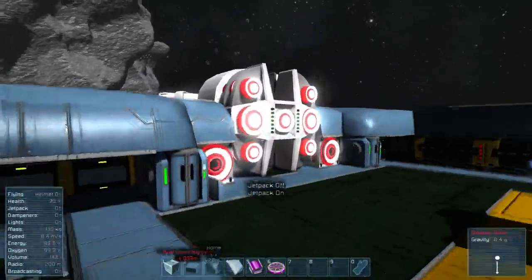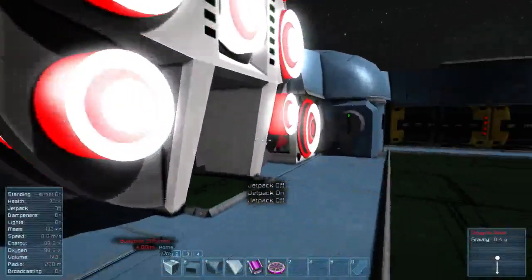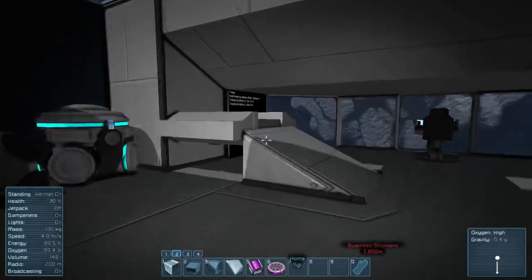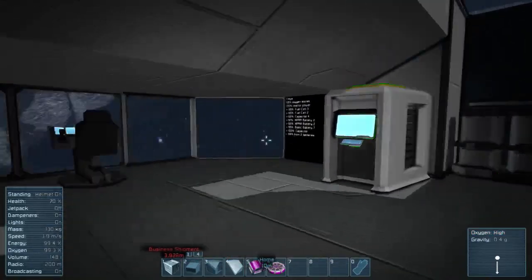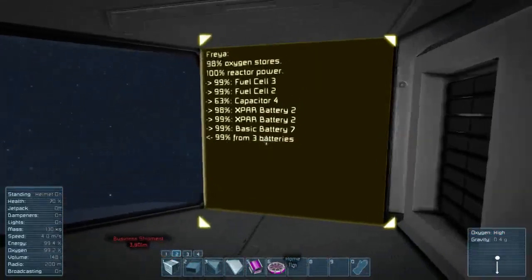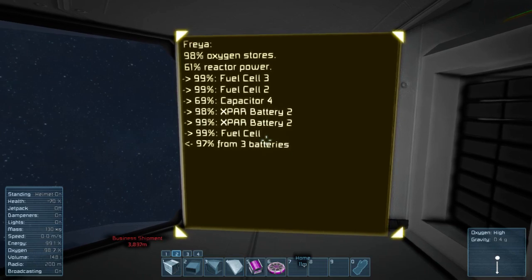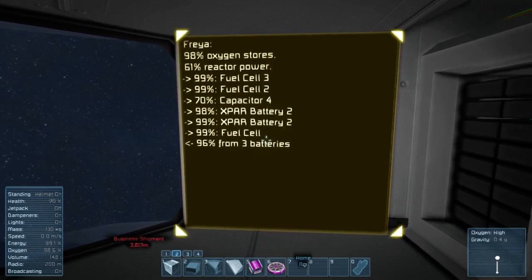I'm going to go ahead and go inside and show you what it's all about. This is the living space — this is vanilla, aside from my mod, so that's why it's so barren. Over here, you have a readout of exactly what Freya is doing. And you can see that when you get more batteries, she gets more aggressive as to which batteries are charging and which aren't. And she gets along well whether there are reactors or not.